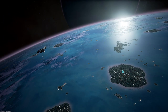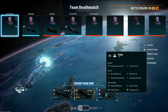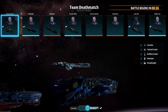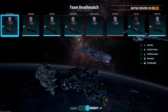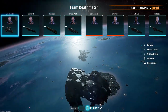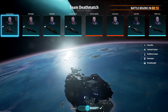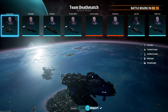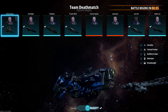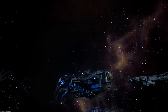Hello there, fellow captains, and welcome back to another Dreadnought video. Today we're going to be playing in a little whopper of a ship - she is definitely small but packs one hell of a punch. That will be the tier 3 Jupiter Arms tactical cruiser, the Pelos. So sexy - this is a damn fine little ship.